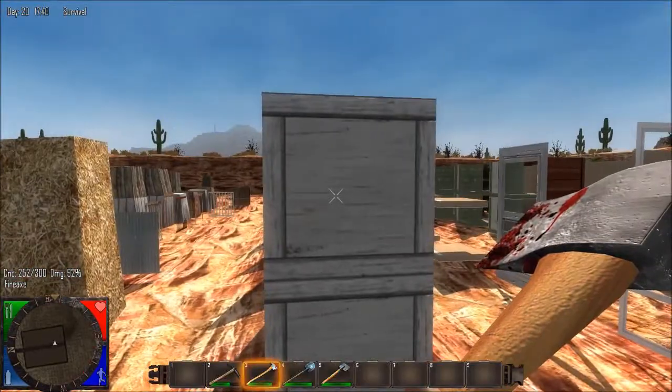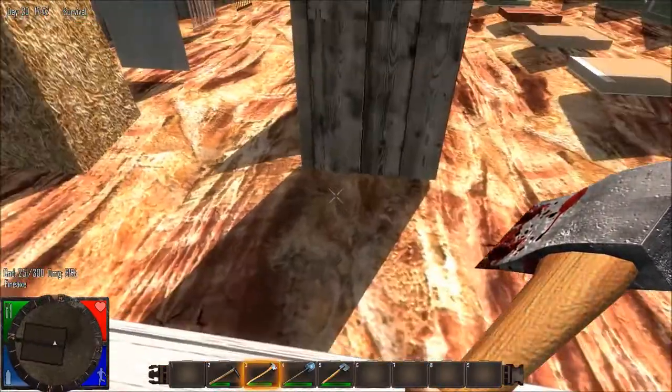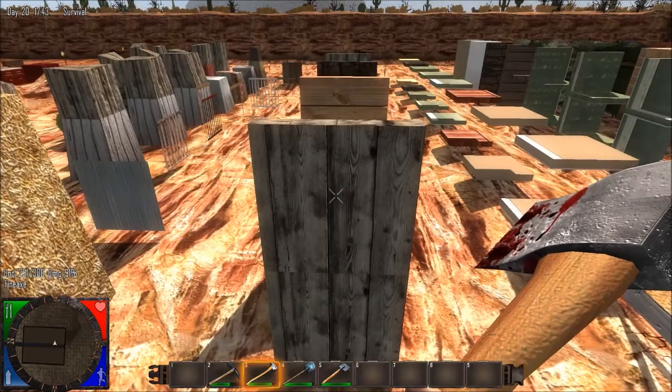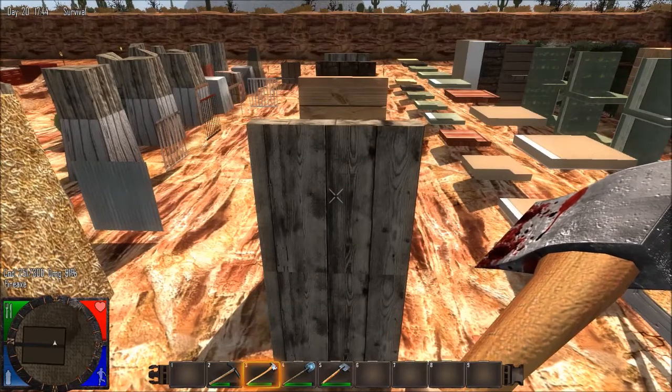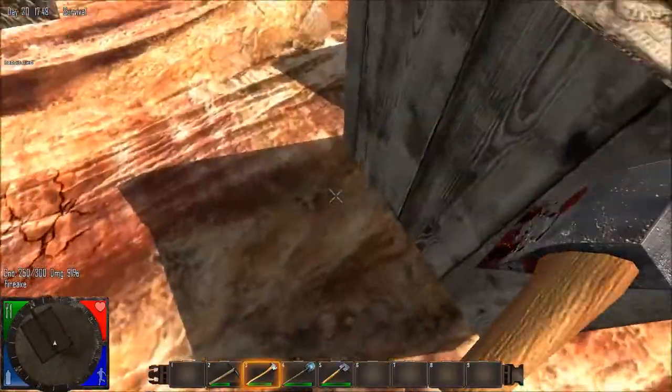This is Garage Door One, as opposed to the second or center one. This is Old Plywood. This is Plate Wall Panel — no — Plate Old Wood. There we go. Plate Old Wood drops nothing.